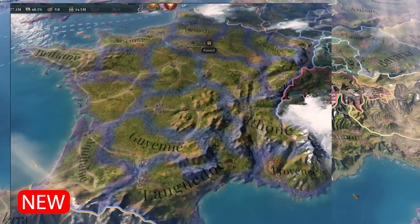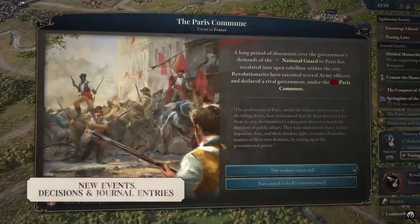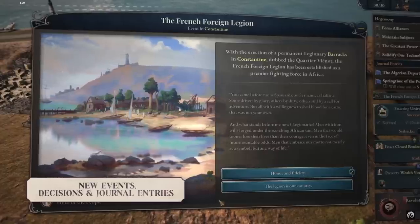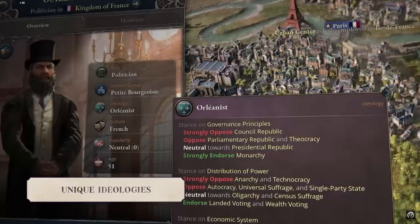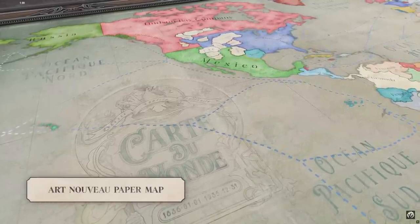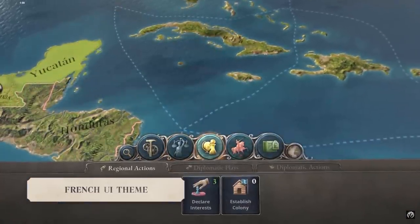That's not all that's in store for France in Voice of the People. The pack also comes with unique French journal entries that allow you to relive the drama of the Victorian period. You'll now see Napoleon III attempt to reclaim the crown, the Paris Commune may rise up, and your people may demand that you secure France's natural borders along the Rhine. All in all, France is going to be a much more interesting nation going forward.